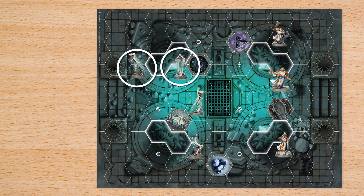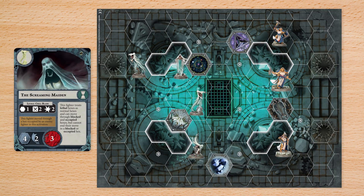To move a fighter, choose one, then move it through adjacent hexes up to its move characteristic. After, that fighter takes a move token, which shows the fighter cannot be moved again this round.